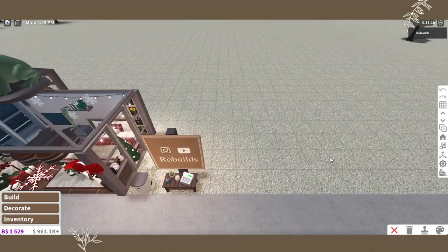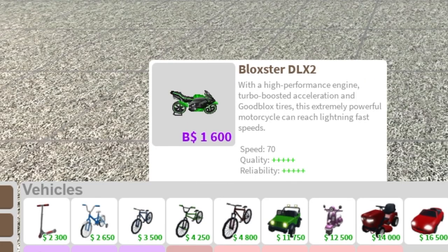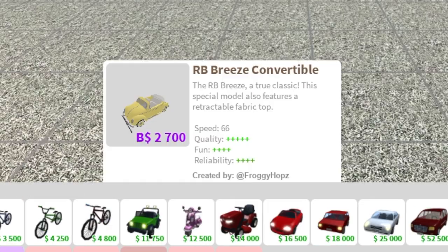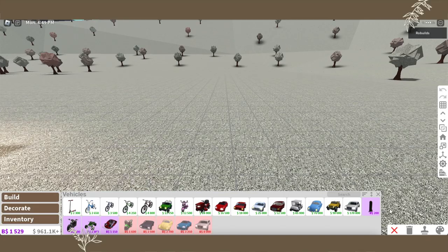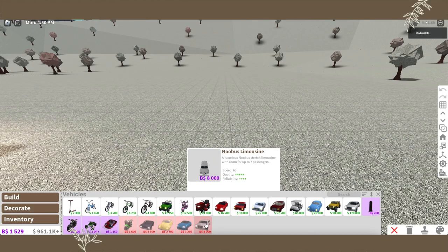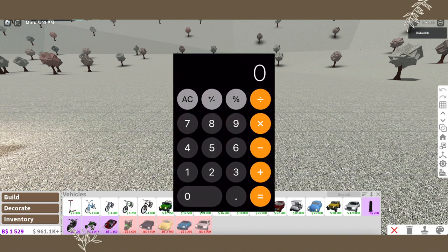First we've got to figure out how much Robux I need to spend. I don't have the skateboard, the quad, the go-kart, or the motorcycle. And I just realized I can finally get the convertible too — I totally forgot about that one. So that's six cars total. The skateboard is 200, the quad is 1,000, the go-kart is about 1,100, the motorcycle is 1,600, the first car is 2,500, and the convertible beetle is 2,700.